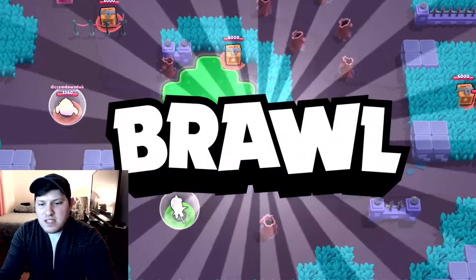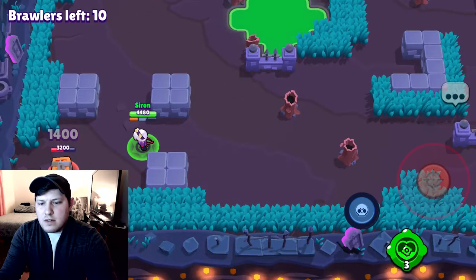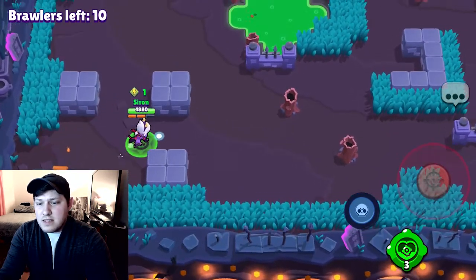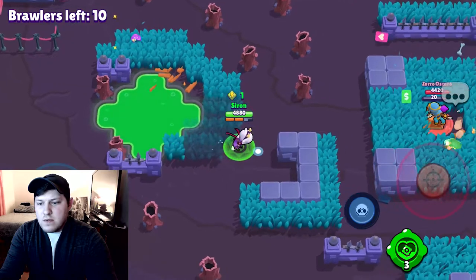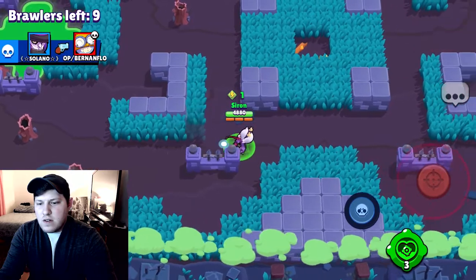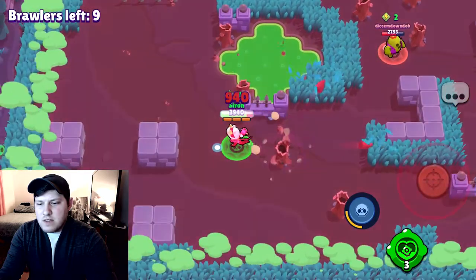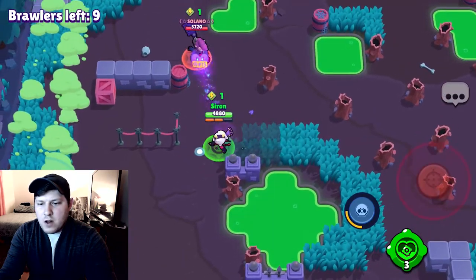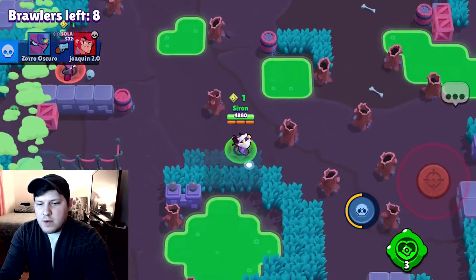Looks like we have a Coral and a Spike right there. That Spike has a star power as well, so I don't really want to mess with that. Colette's pretty squishy considering how much damage she does — usually the brawlers that do more damage are a little bit squishier. There's a Tara down there, Carl over here. Let's be smart about this. Clearing those bushes — did you see how much of a chunk we took out of that Spike? Do we chase the Mortis or leave it alone? I think we leave it.